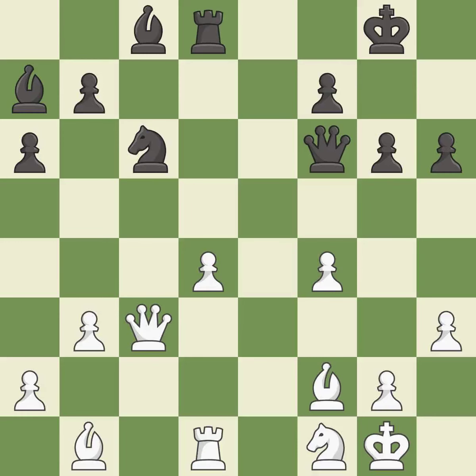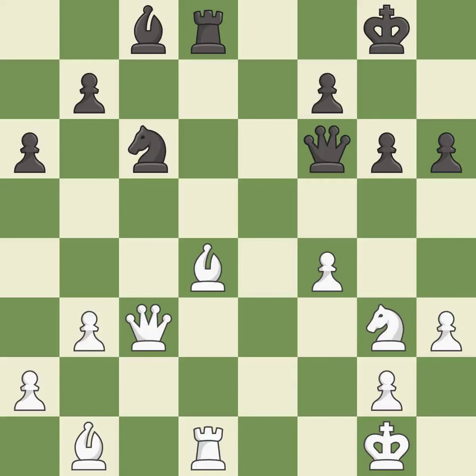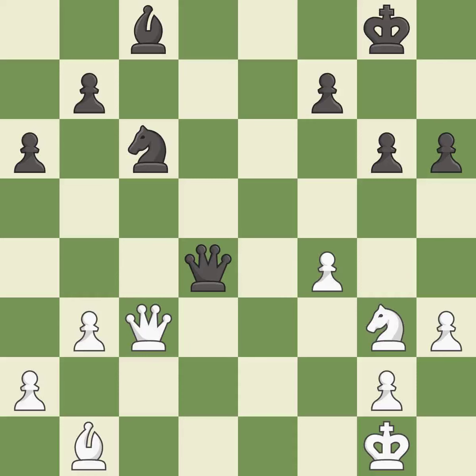This pins a pawn, which restricts its mobility. This is the strongest option. This captures a vulnerable pawn. Recaptures. Recaptures — takes back. Recaptures. Takes back. Recaptures. This is the start of the endgame and black is equal.